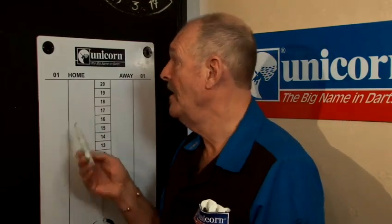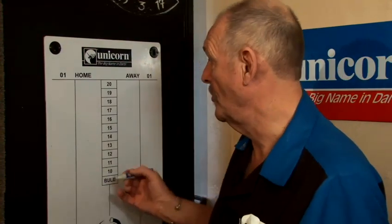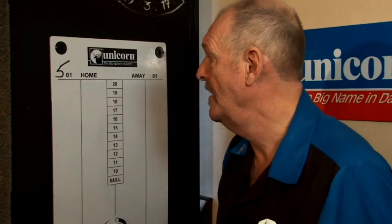What we're going to do now is show you an average game of 501 and how to chalk it. 501 is your start total for the game. The object of the game is to get down to zero, and in order to do that you need to hit a double at the end of your scoring.